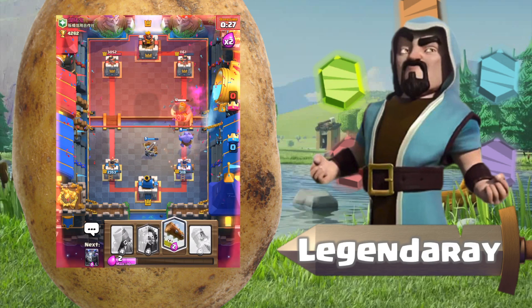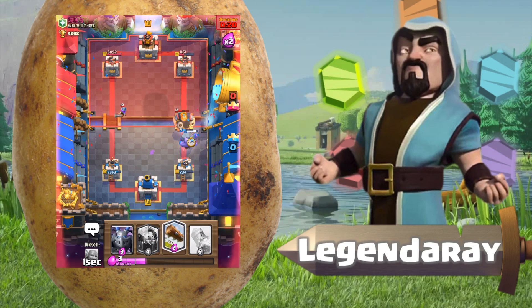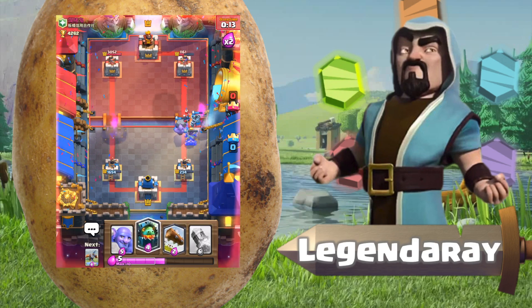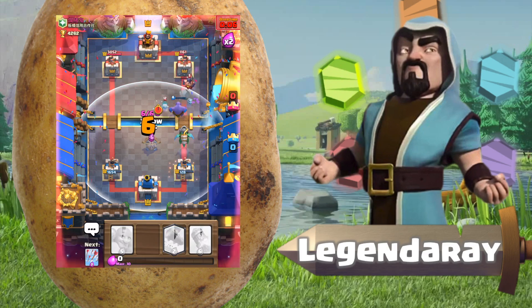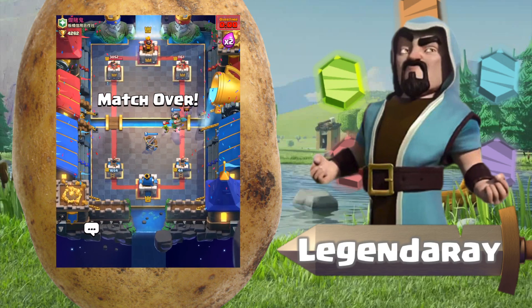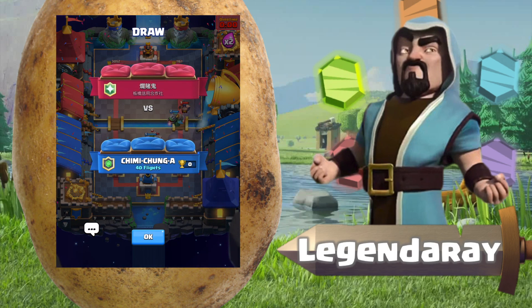I can't even one-shot his — okay, so mortar hopefully targets on. Nice, nice, nice — so hopefully we can clutch out a draw. Gotta quickly cycle to my expo. Does he have enough spells to take it out — does he, does he? Looks like he doesn't. We just barely clutched it out and got a draw against an RG, which is actually quite a tough deck to outplay.